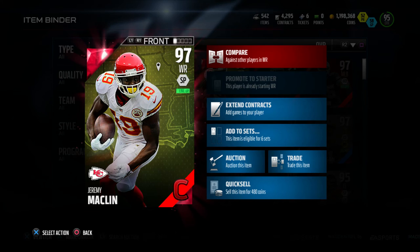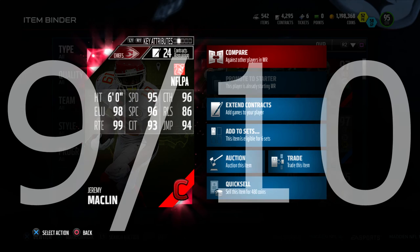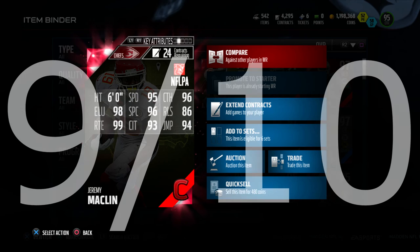To give him a review: put him in the slot, good in the red zone, fast wide receiver, great route running, makes a lot of separation. I honestly have to give him a 9 out of 10 — really good card. But make sure you're using him in the slot. He goes for 105K on PlayStation 4 and 91K on Xbox One. Make sure you keep him in the slot and sub him out when you want to run the ball.